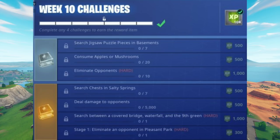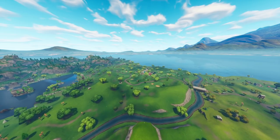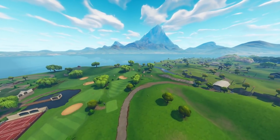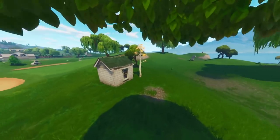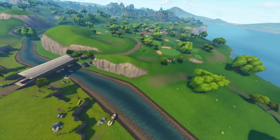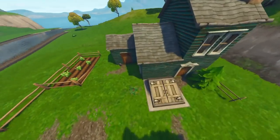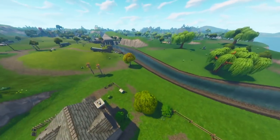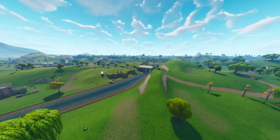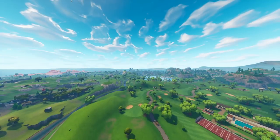The first challenge I want to show you is 'search between a covered bridge, waterfall, and the ninth green.' This is probably the best challenge to show you straight away because it's the one most of you are looking forward to. The location is just by this little hut over here — it's this little patch of grass where the battle star will be spawning. You can land here and gain access to it. You can also land in this house, which gives access to the first basement for the basement challenge. If there's a secret banner or battle star for week 10, expect it in the pinned comments.